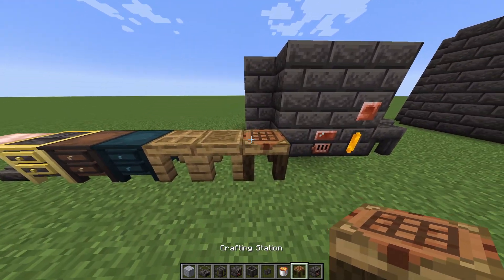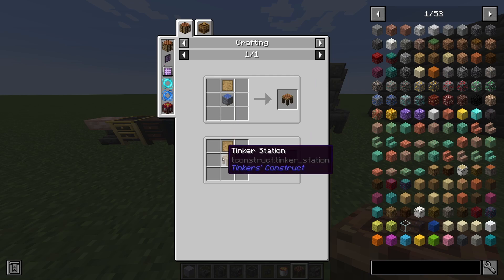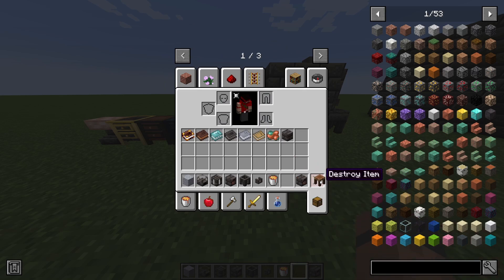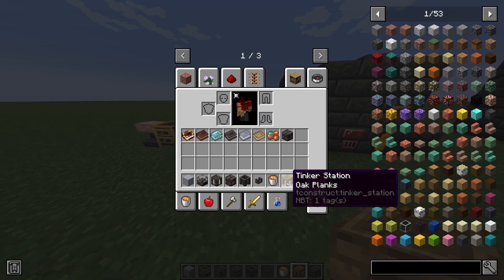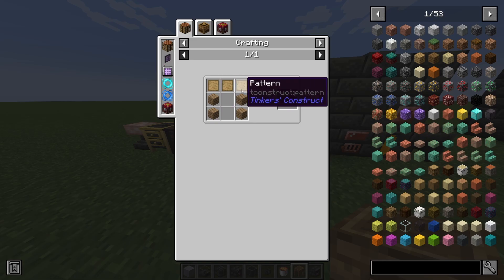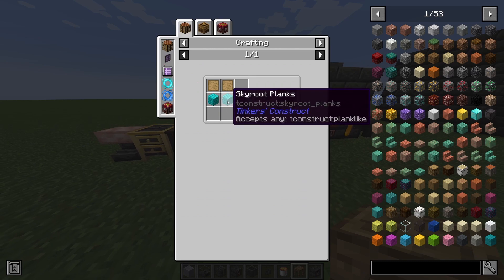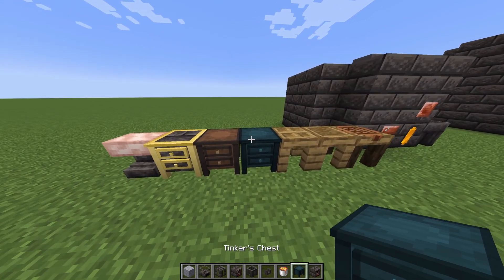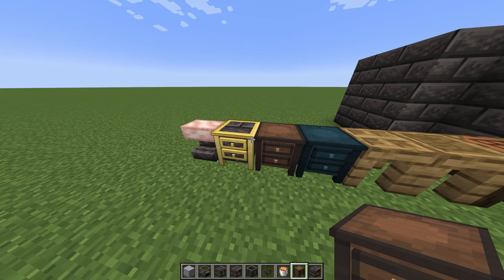To make some tools we're going to need some of these tables. There's a crafting station which is just a block with a pattern — it's basically a normal crafting table but with some extra features. The ones we're actually going to use are the tinker station, which is made from some planks and three patterns, and the part builder, which is two planks and two patterns. There's also a part chest and a cast chest, but those three are not really necessary.